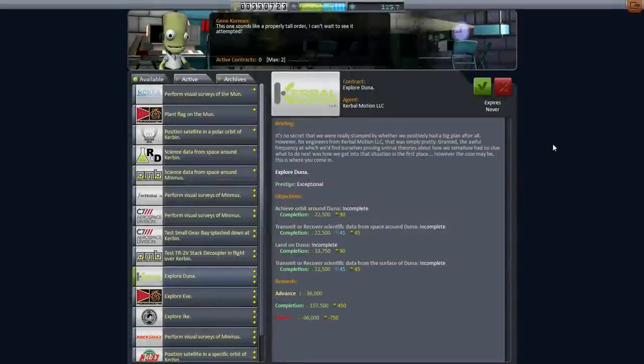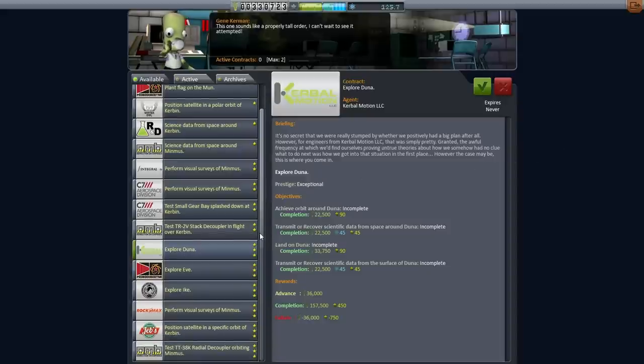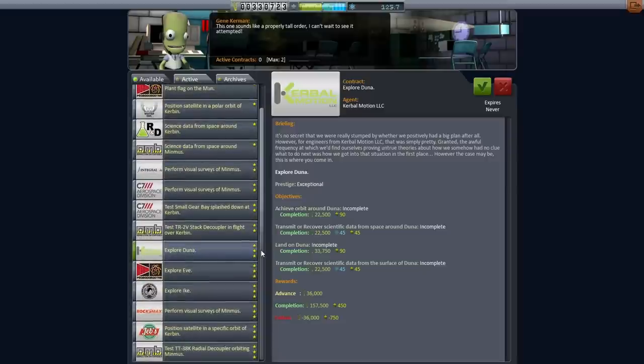Hello everyone, and welcome back to my KSP tutorial series in Kerbal Space Program 0.90 Beta. In this episode, I'm going to go for something a little bit more ambitious — it's about time we did some interplanetary transfers. Interplanetary transfers would be relatively easy if I had maneuver nodes and patch conics unlocked, but I don't. Patch conics in particular I would consider essential, but I'm going to try doing it without those.